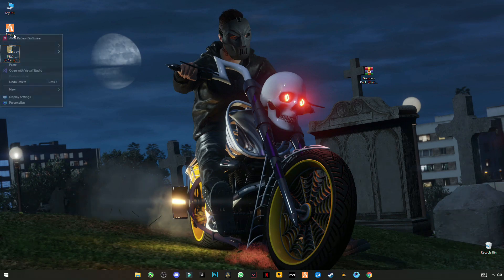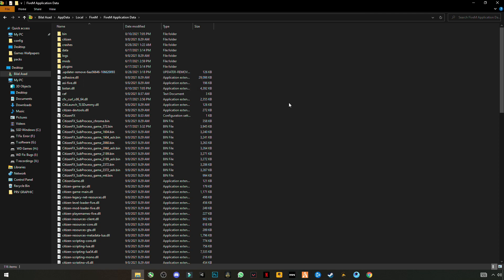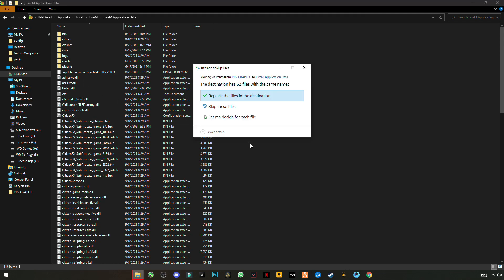Open this pack and right click on the citizen folder and cut it. Close the folder, open the FiveM location, open FiveM application data and right click on anywhere in the blank space and click on Paste. Replace the file in the destination.